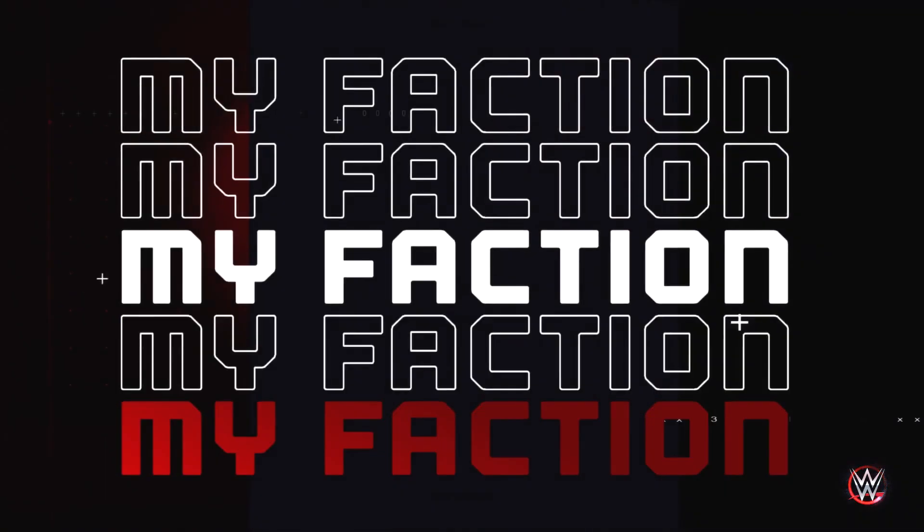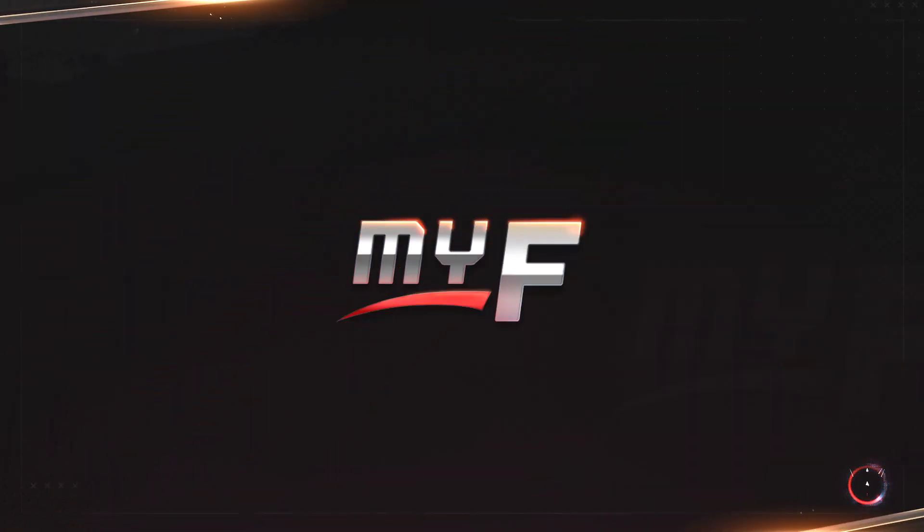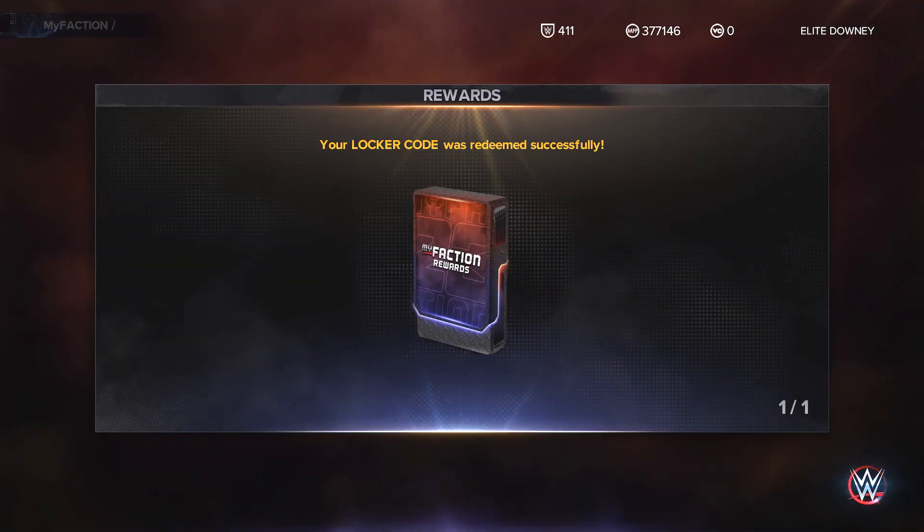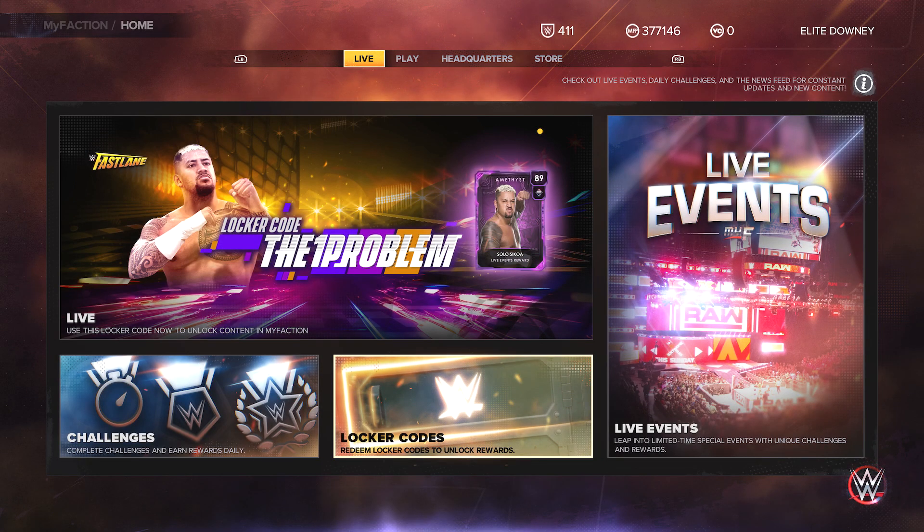All right, let's go into MyFaction and give it one more go. I'm going to upload this whether it works or not — it could be an epic fail. Who would have thought just doing a simple locker code video could be so awkward and hard? Hey, there we go — it works! So if it does do that, just give it five minutes, let it load back to the main menu, load it back up, and you should be good to go.